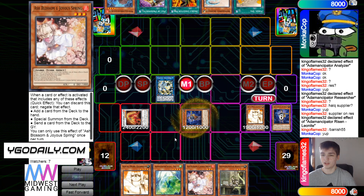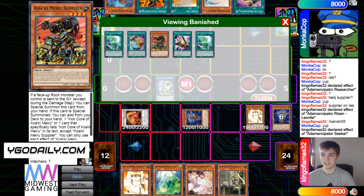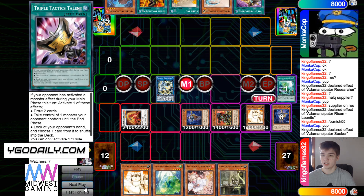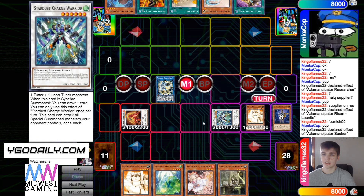You can't complain when you hit something good. Seeker effect mills — there's all the Signs, but still hits Supplier. We also saw Talons, then put those back. They synchro into Stardust Charge Warrior.